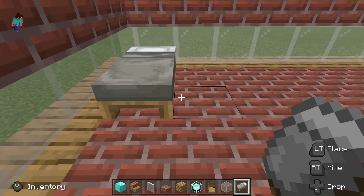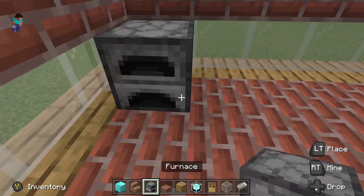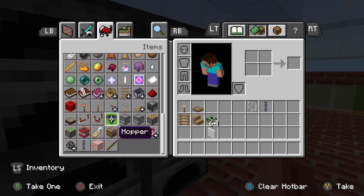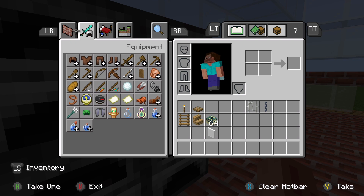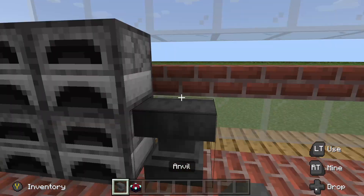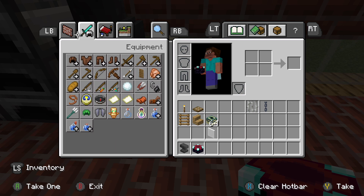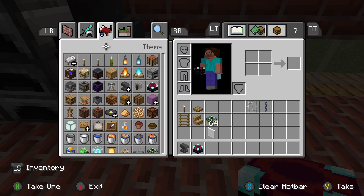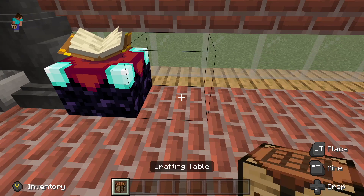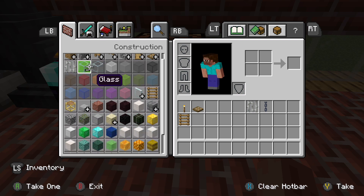Grey is my favourite colour guys. Then I take a furnace and keep it here. Then take anvil — I don't know where the anvil is. I think it must be here — no, not here, ah here. Then you should keep it here. Then keep this, then keep crafting table — where is it? Crafting table.